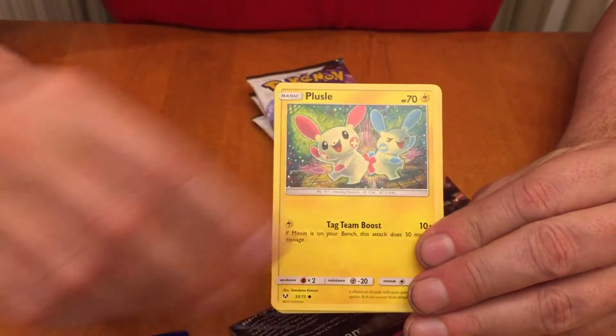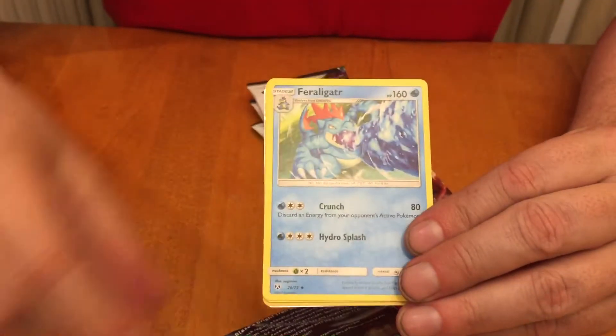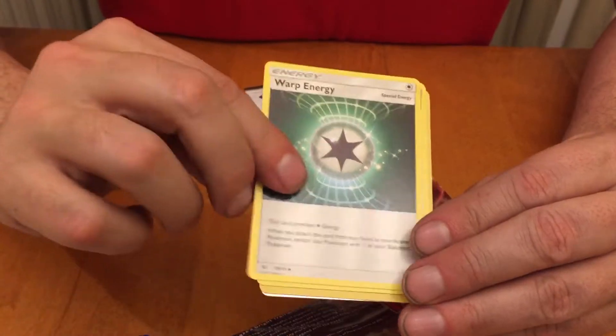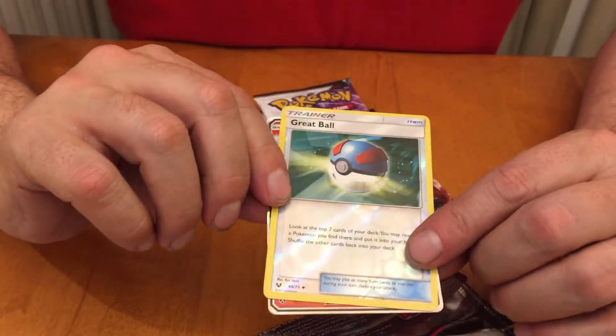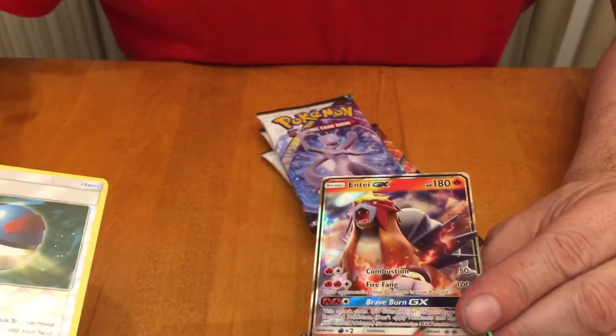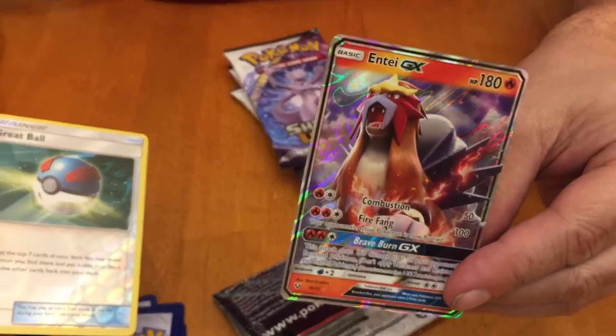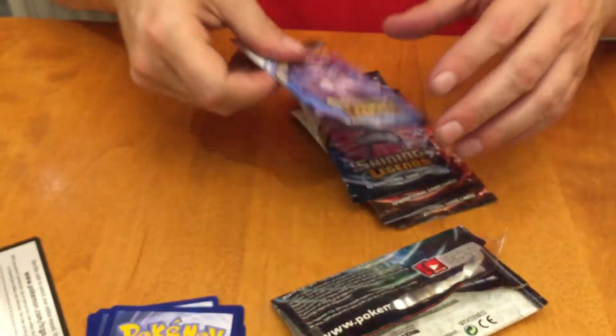Toracat, Plusle, Jynx, Croconaw, Fire Energy, Feraligatr, Warp Energy, Energy Retrieval. The Great Ball is the Reverse Holo and we got Mewtwo GX — already got that one, so yay, still a winner though.